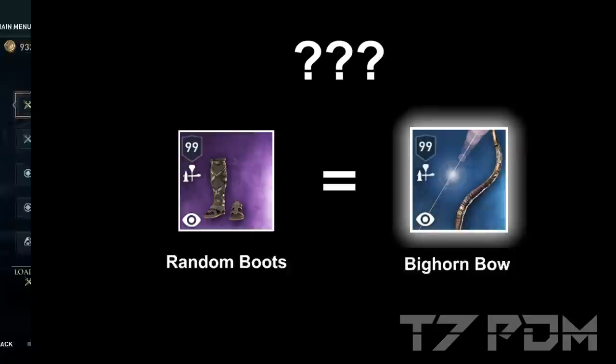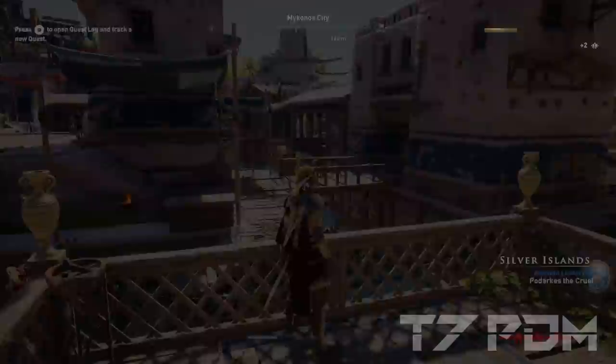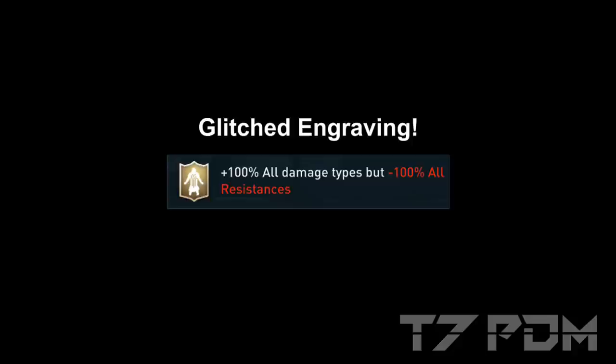So how can some random epic boots or a random bow be as strong as the Bicorn Bow? To our random epic boots, I will now add the Bicorn Bow and reload the screen. So we have two Bicorn Bow effects, giving us 326,000 Vora damage. All of our epic items had the same engraving: the new 100% all damage but minus 100% resistance. And this engraving is incredibly glitched.